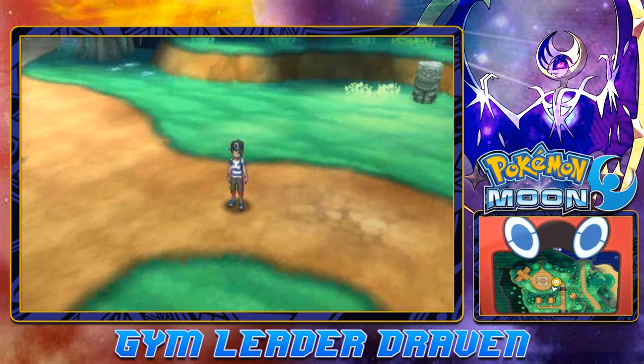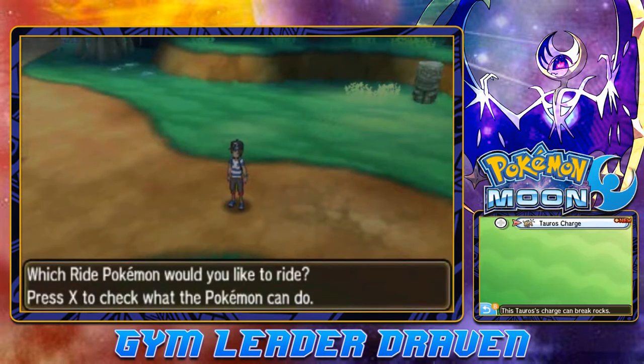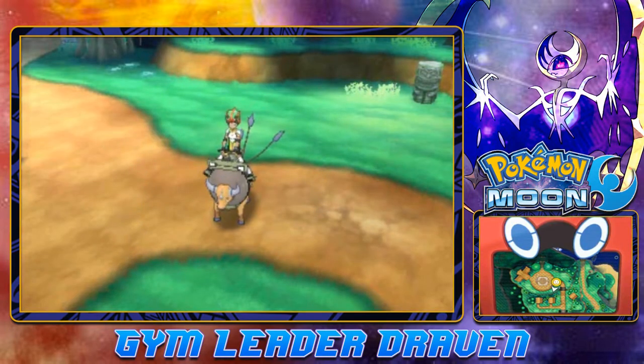In our last episode we defeated Hala's grandpa — or Hala, whatever his name is — and now we are able to use ride Pokémon. Let me show you how it's done: you press the Y button and you get the options of what Pokémon you can use. As you can see, Tauros Charge is the only option right now.